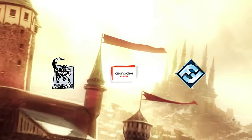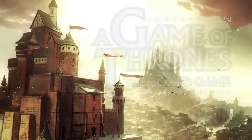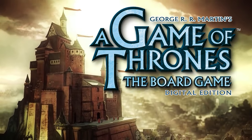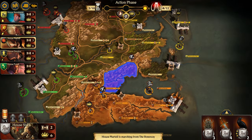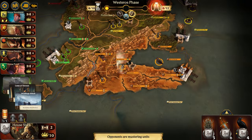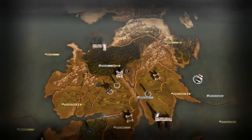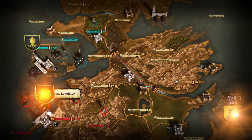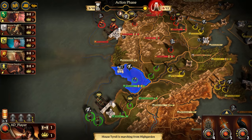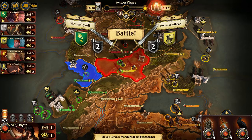Based on the fantasy novel series A Song of Ice and Fire by George R.R. Martin, A Game of Thrones, the board game, digital edition, is the digital adaptation of the top-selling strategy board game from Fantasy Flight Games. Take control of one of the six great houses of Westeros and conquer your rivals to claim the Iron Throne in unique story-driven challenges, skirmish mode, and online multiplayer.